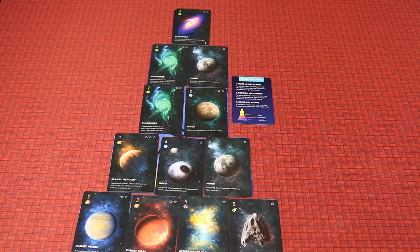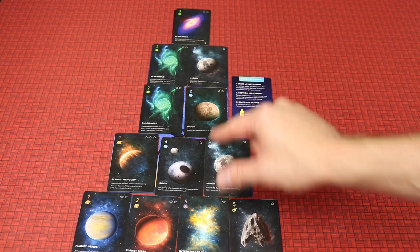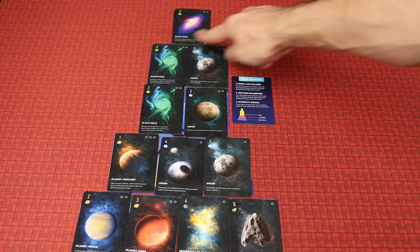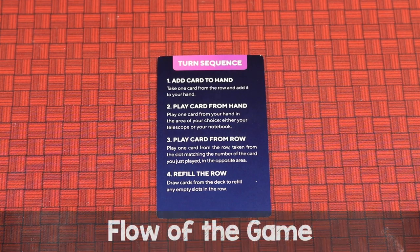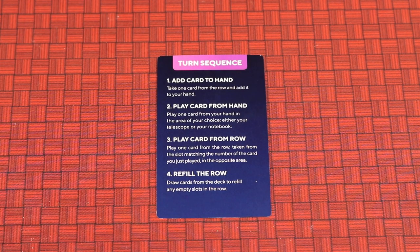Now that you know you're going for stars times multipliers in your notebook, majority of numbers in the three telescope sections, and possible diversity, the rest of the gameplay will make more sense. The flow of the game is back and forth. Each round you add one card to your telescope and one to your notebook, playing a total of 11 rounds since you started with one card in each spot, finishing with 12 in each at the end. Let's go through the four steps of a turn — feel free to follow along on your player reference card.